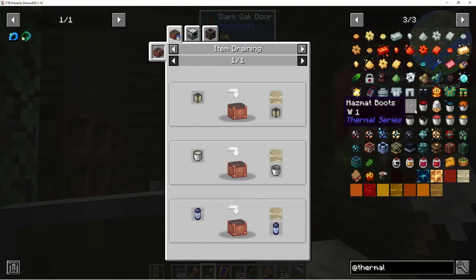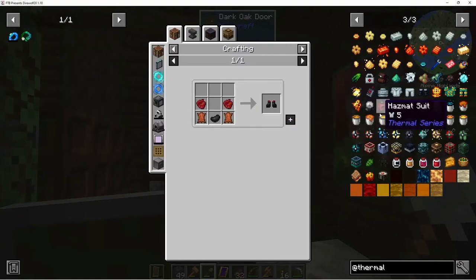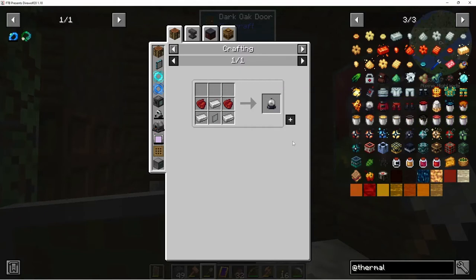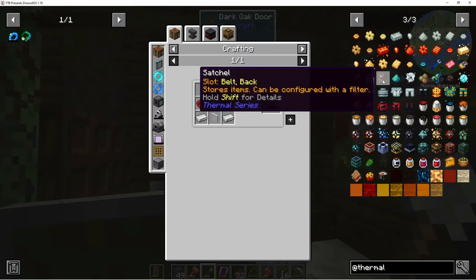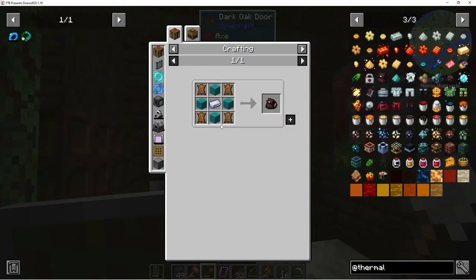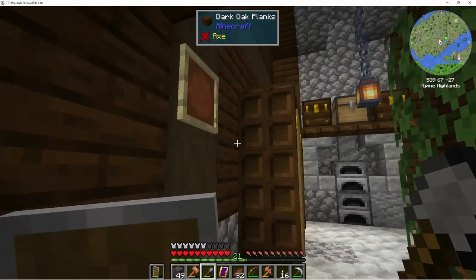They have beekeepers' jacket and stuff. Oh, they have a satchel! Oh, and you can put it on your... I wonder how much that takes. We could make this: four leather, four wool, and a ten-slot inventory — I certainly have a ten.